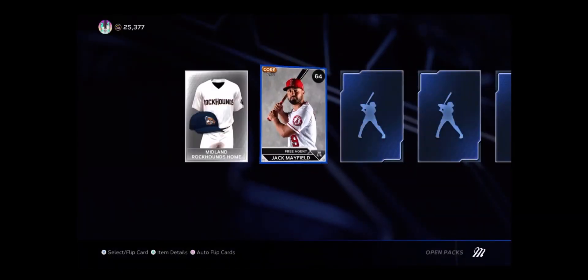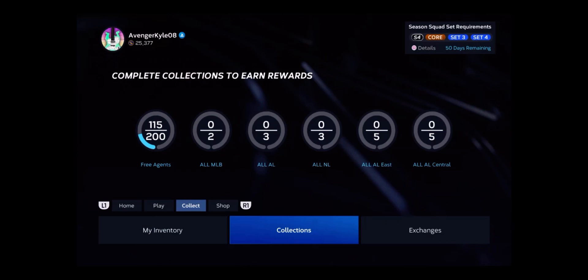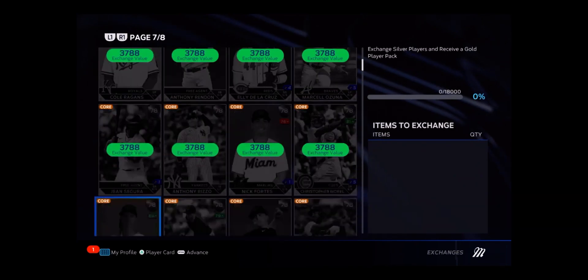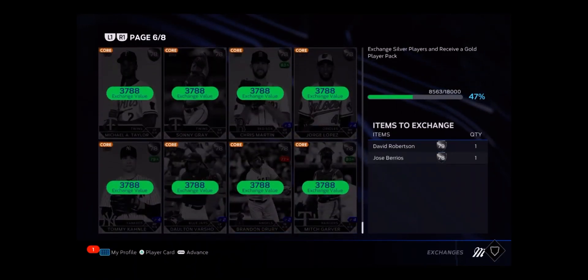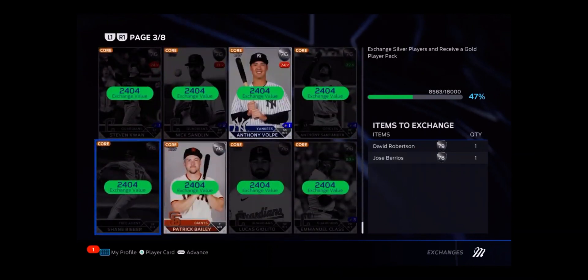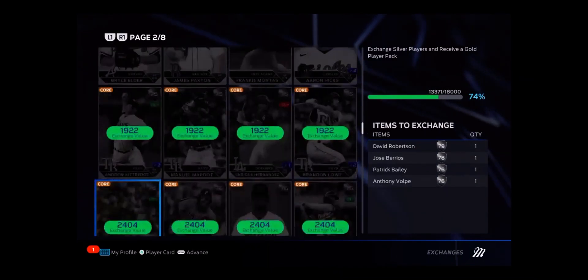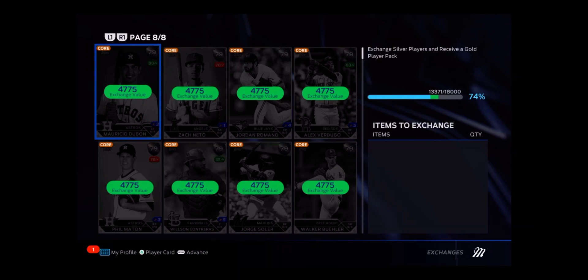Now we got another guy, 75 overall. You don't really want to buy or sell them because they're just not really worth it. Let's go back to Exchanges and see if I can get a gold. I honestly don't really think I can because I think I only have three cards. Maybe I can. No, we can't do it yet — I just need a couple more people. But you get the idea on how this works now.